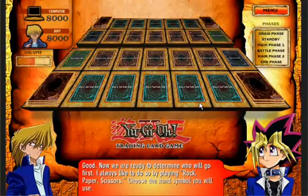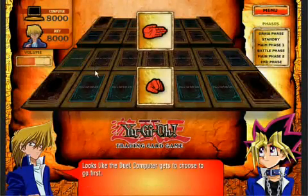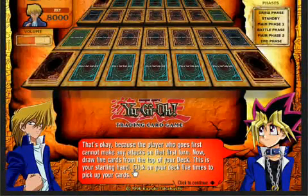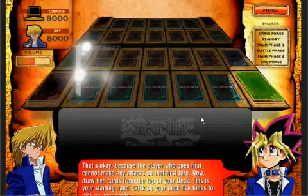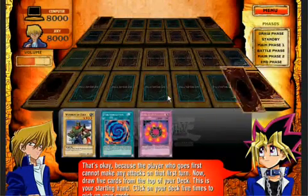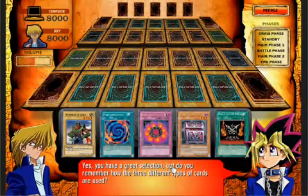Good! Now we are ready to determine who will go first. I always like to do so by playing rock-paper-scissors. Choose the hand symbol you will use. Looks like the dual computer gets to choose who goes first. That's okay, because the player who goes first cannot make any attacks on that first turn. Now, draw five cards from the top of your deck. This is your starting hand. Click on your deck five times to pick up your cards. These are some awesome cards — I'm off to a good start. Yes, you have a great selection.